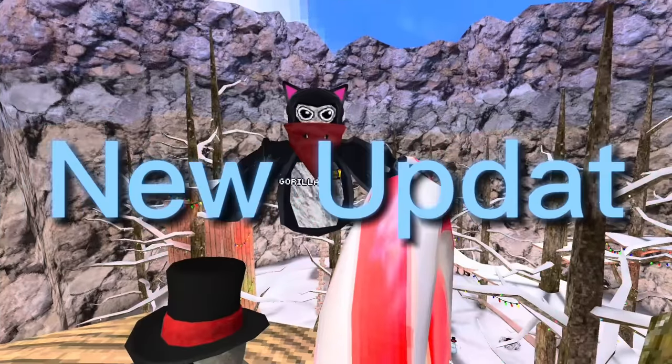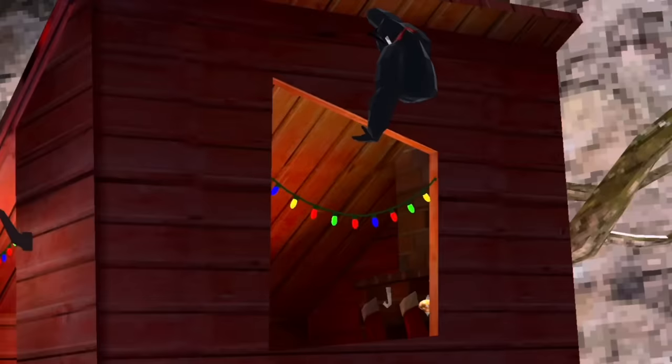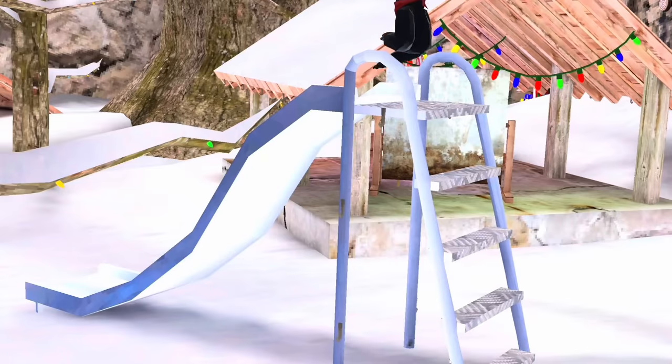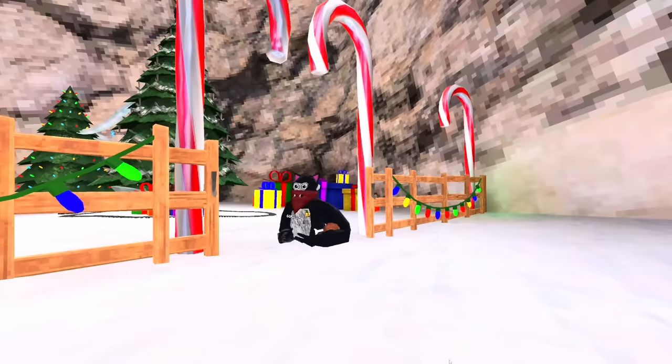Five things that you missed in Gorilla Tag's new Christmas update — like this chimney right here that is connected inside as well. Gorilla Tag has done a lot of stuff in the Christmas update, and I'm here to cover every single secret, including that you can smash your ornaments on the ground.